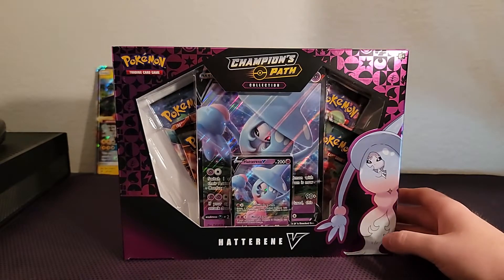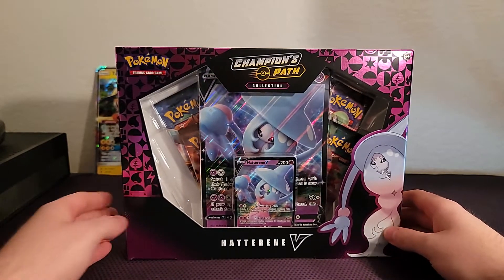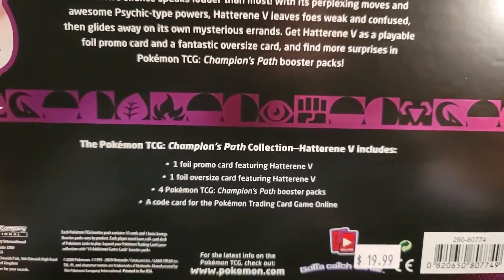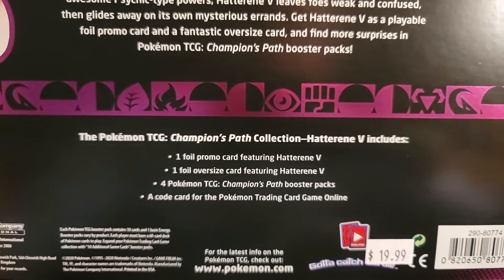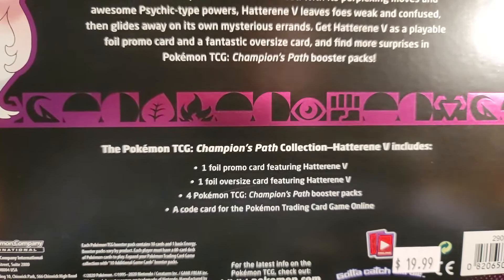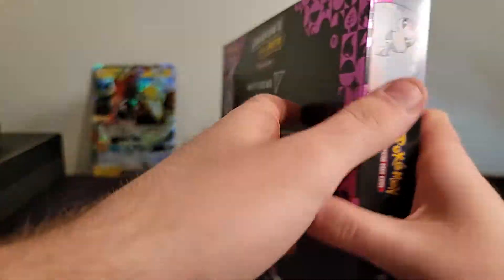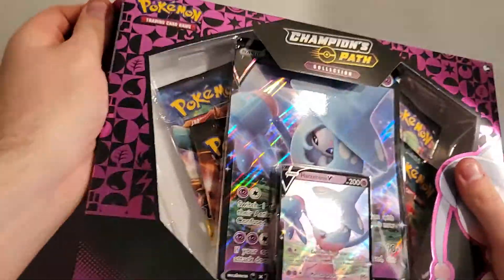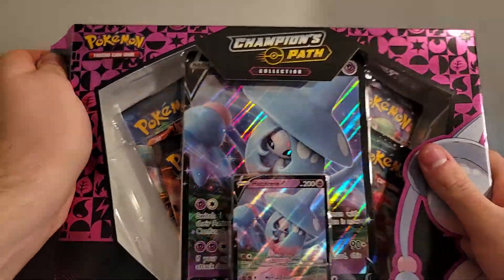Alright, today we've got the Hatterene V Champions Path Collection. I'm going to be opening this up today. It comes with a foil promo card, the Oversize, four Champions Booster Packs, and then of course the TCG Online Code. So we will go ahead and get this guy open right here.